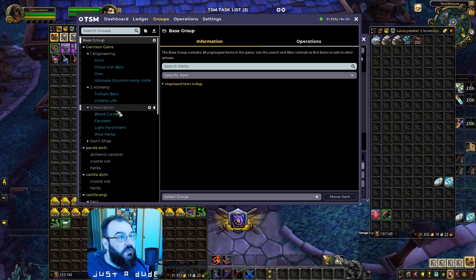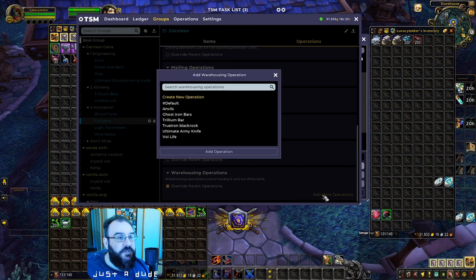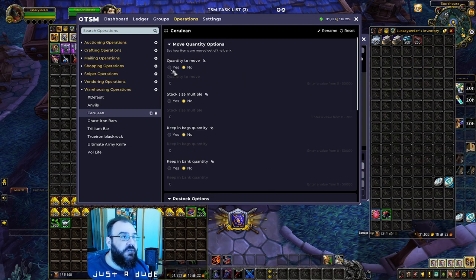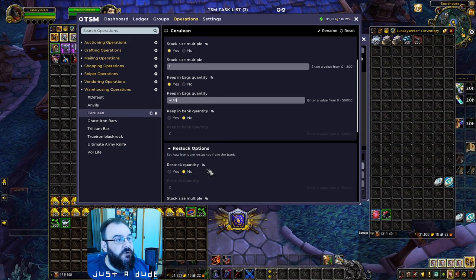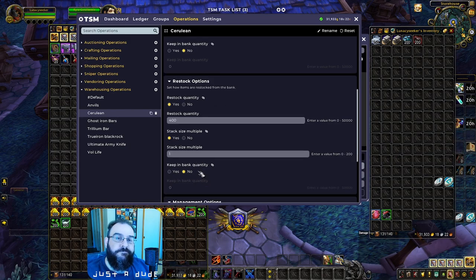Now let's do Inscription. Cerulean is going to be pumping so you need to stay on top of it. Create a new operation, rename it 'Cerulean.' At some point you could double up to 400 Trilliums and 400 Ceruleans, but for now keep it clean. Stack size multiple yes. Keeping Bags yes — keep 400. Keeping Bank zero. Restock absolutely — restock 400. Stack size multiple yes. Bank: nope. Cerulean is done.